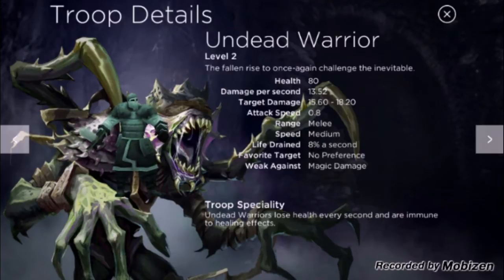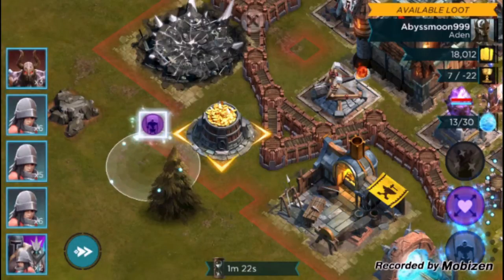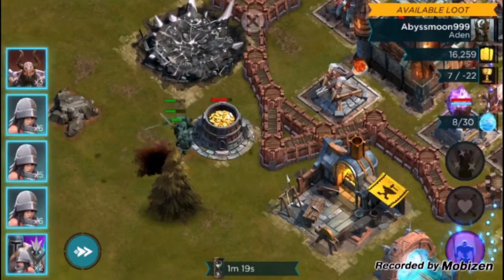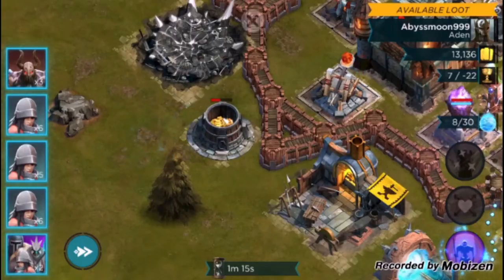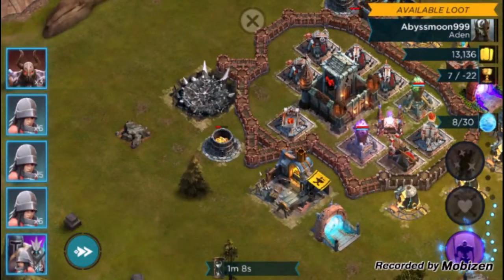There's no favorite target and they're weak against magic damage. Here they are in action — I'm going to drop them on the gold storage. They attack the gold storage and lose health at the same time. They last about 12 to 13 seconds if not attacked by any defenses, depending on how much you level them up. That's the first ability of Nyrax.